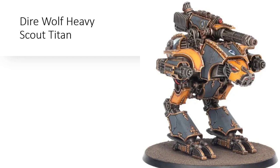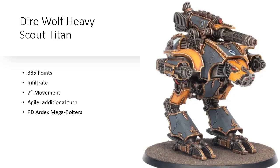The Dire Wolf Scout Titan has a unique role among all other titans in that it is only 385 points but has Infiltrate. It earns its special place as an honorable mention for its engagement capabilities. It comes standard with the Infiltrate trait, meaning it can deploy after your opponent's army anywhere outside of 4 inches. It has a 7-inch movement, Agile — which gives it an additional turn — point defense Ardex Mega Bolters. Simply deploy it as close as possible to your opponent's titan and give it a charge order. If you get initiative, or happen to be Emperor's Children formation, you are guaranteed to lock down an opponent's titan.